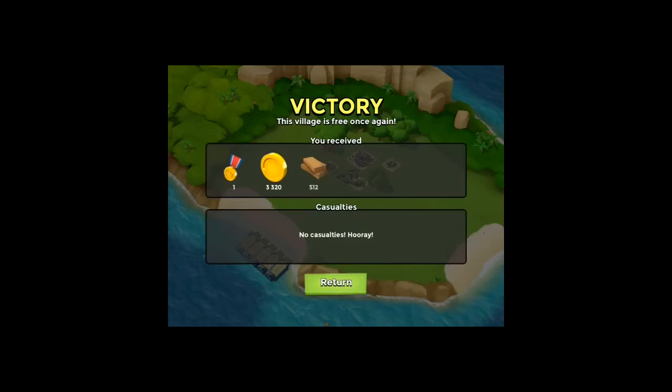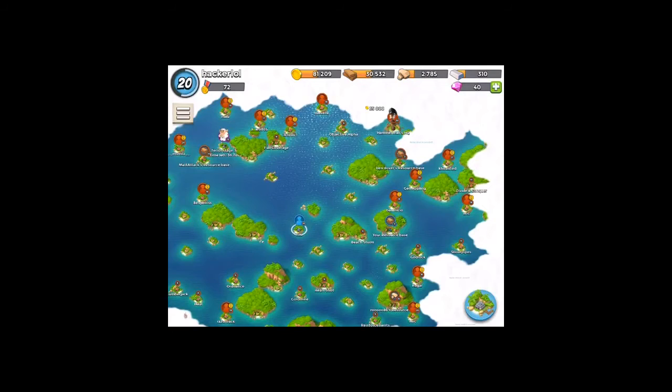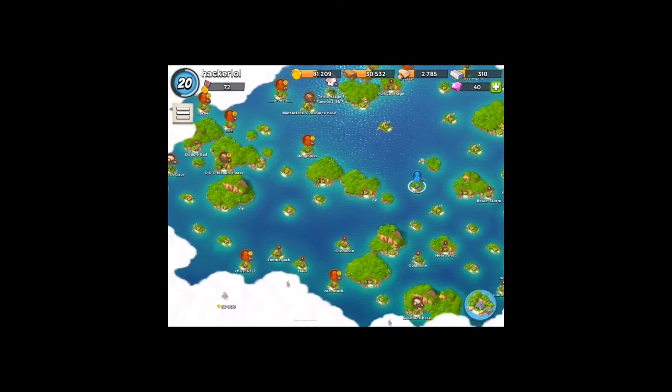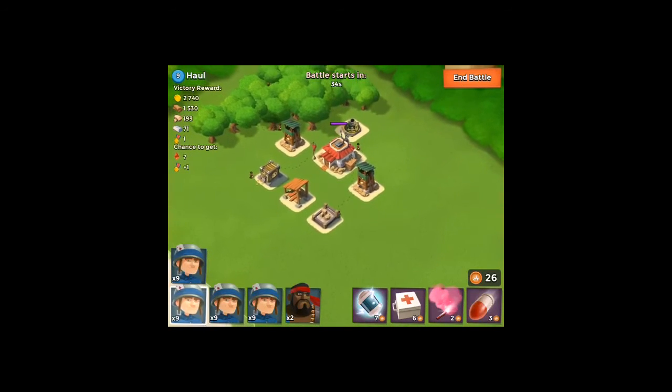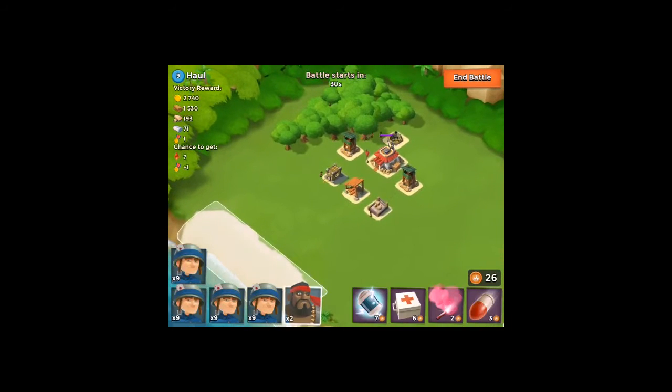Again, no casualties, and that was actually very easy to do. We're going to be attacking at most two more bases. Let's attack Hall. This base is actually very easy to attack — the only thing we've got to watch out for is the sniper towers. The mortar won't do any damage to our troops. Let's go right in and take out this one.